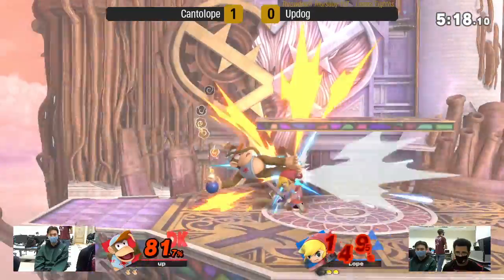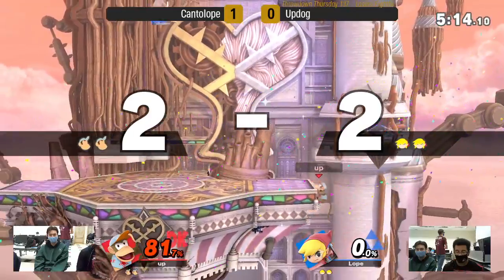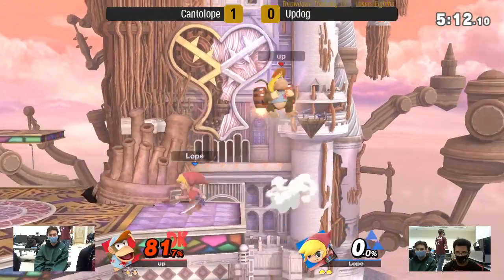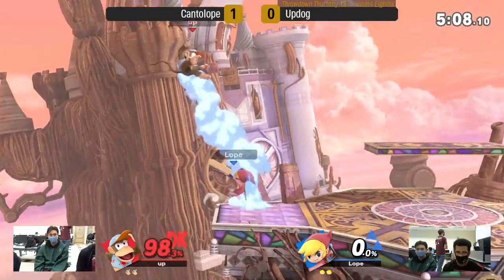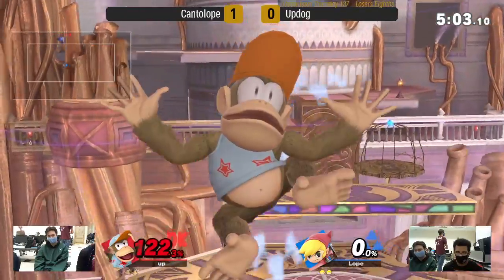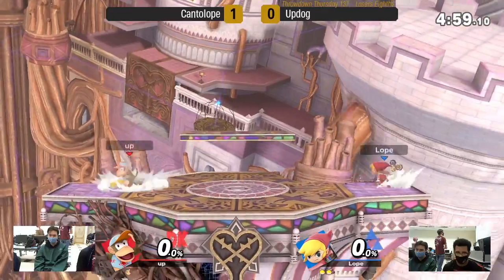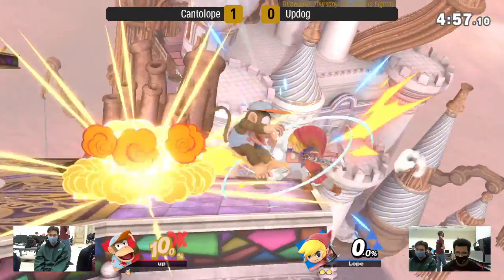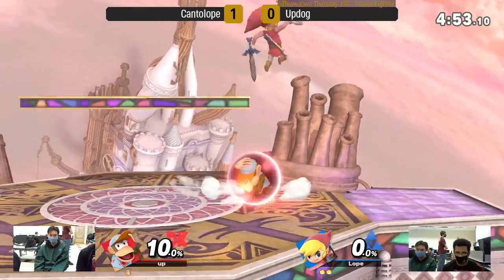Get up on the ledge. Updog has a lot of ways to take stocks, including forward air off the ledge, but he's gotta find a way. One good strong Diddy combo could maybe reset things, and he's getting close, but there's no such thing as even when you're hit by Toon Link up there like that. Now Cantaloupe is lapping Updog in percent.